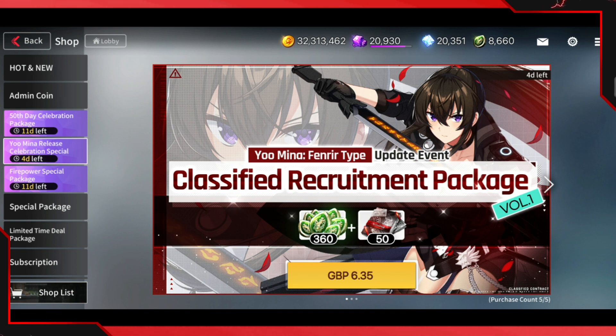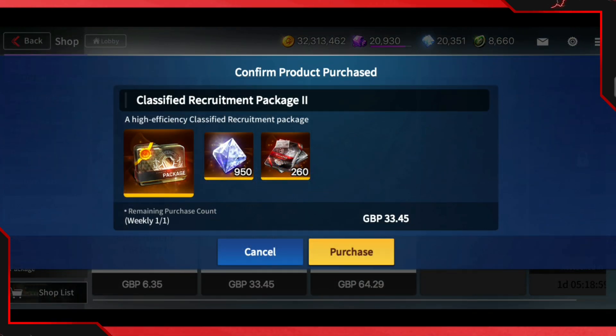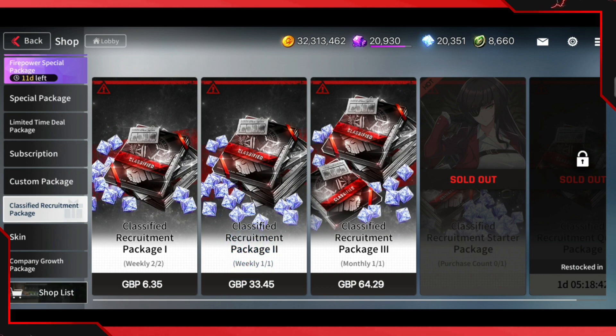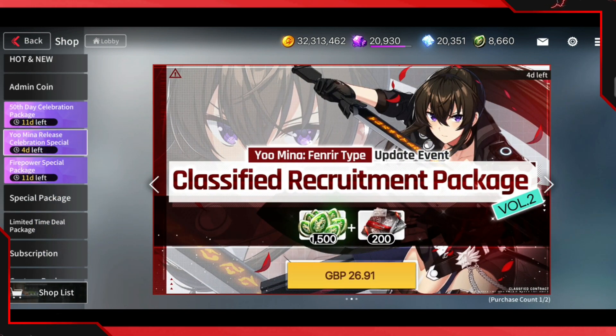Moving to the Umina release celebrations package — this came out about two weeks ago but I'll go over it. This one I wouldn't recommend, but this other one is very very good. With this pack you spend 33 pounds and get one multi plus three singles plus 950 admin coins. I believe this pack is actually better than the other one. However, the cheaper pack gives you something very nice — 1500 admin coins — even though you miss out on the three singles from the special contract.